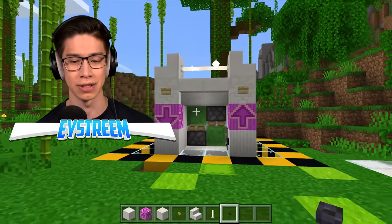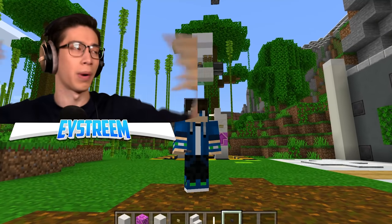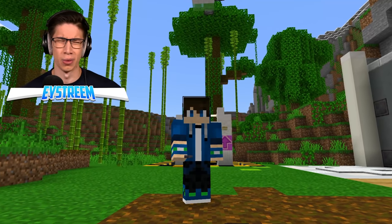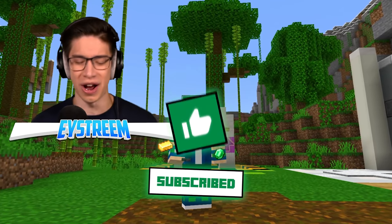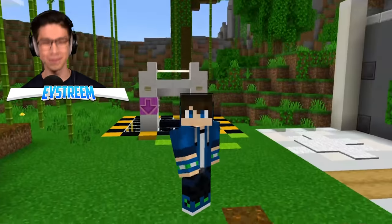And of course we can send it straight back up. That there is our working elevator. It's super easy and simple - probably the easiest elevator design around. If you want more easy builds just like this, you know what to do - go subscribe right now. Leave a like guys, I will see you in the next one. Stay awesome, and until then, EYStream out. Bye!